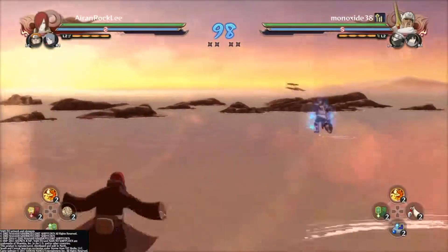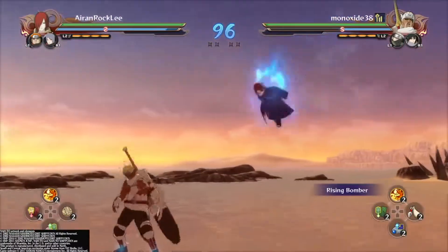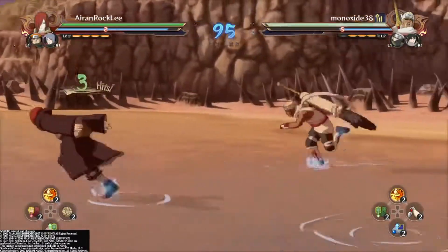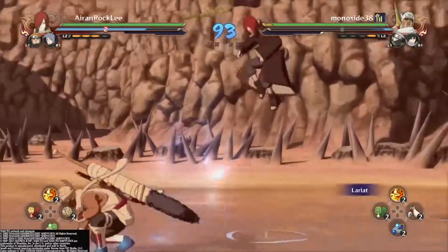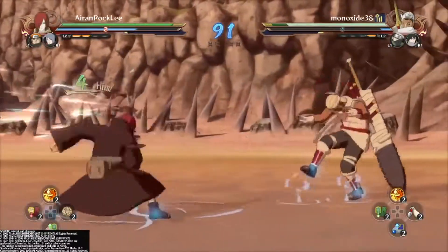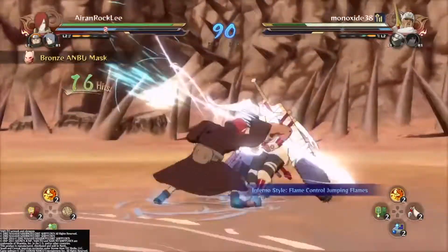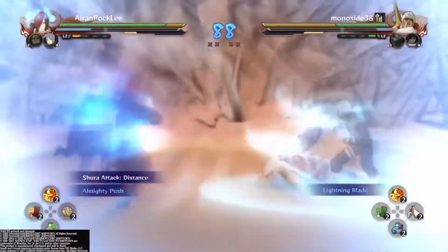Alright, going against Killer B, Kakashi, and Sasuke. Oh, look at this. Oh my god. You can't knock him out of that. I'm liking Nagato. I'm so glad someone suggested I play with him. I'm pretty decent with him.